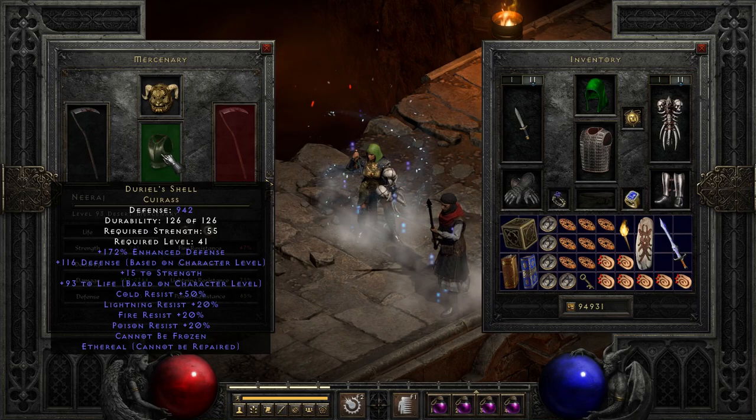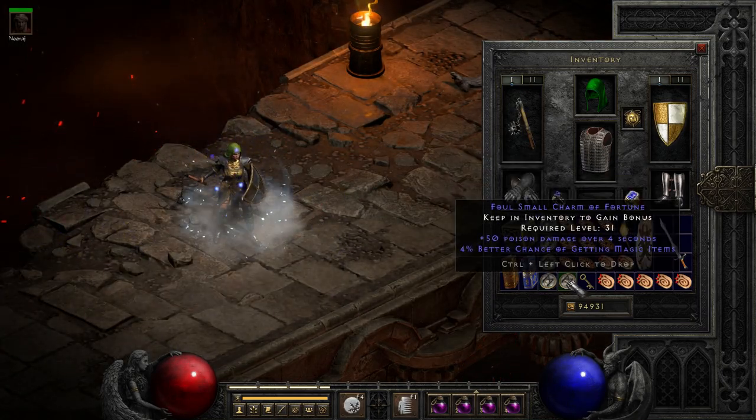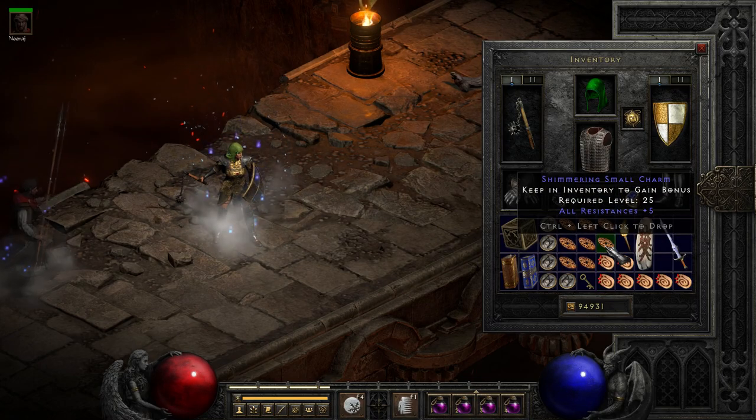A quick preview of my gear, build and stats will be shown in the background. Please note the geese charm in this one is a new one. I also kept swapping the coat arms with a gull dagger before killing Bael for a little extra magic find.